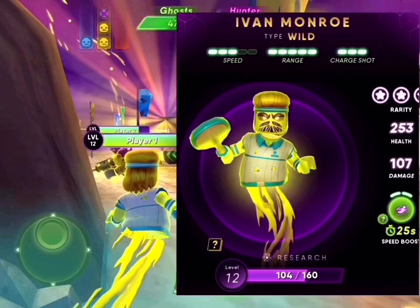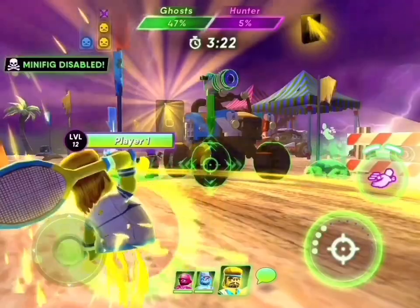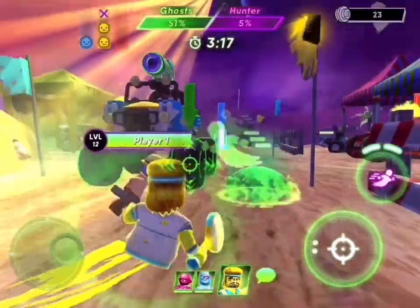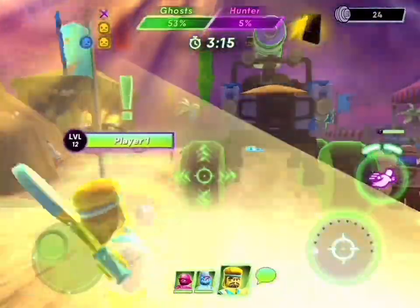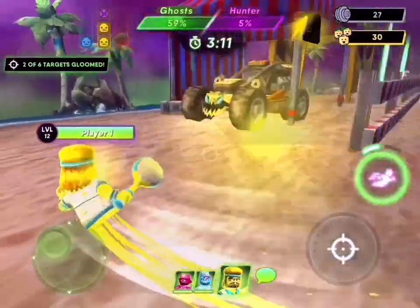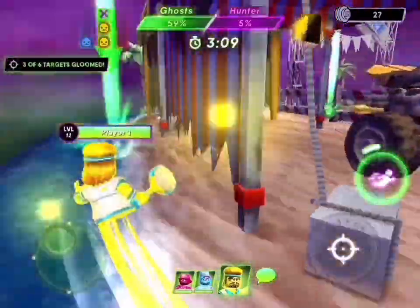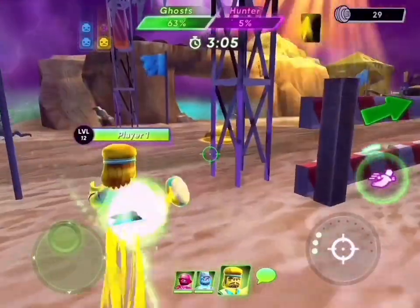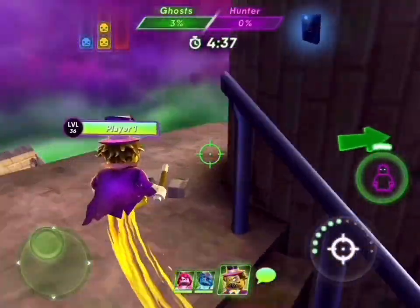Ivan Munro: speed 3, range 5, charge shot 3. He's got a good range. Look at those bubbles. Looks like we got a new boss playing in this one — it's a mini-fig. So many mini-figs. I think my least favorite special power is speed boost, but the only thing I like it for is to get all the gloom.